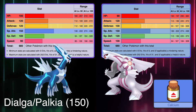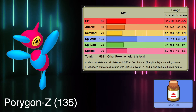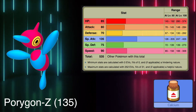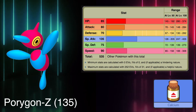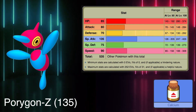Moving on to strictly non-legendaries, the highest Special Attack stat is the 135 from Porygon-Z. The Virtual Pokémon didn't improve much on its pre-evolution Porygon2, but it indirectly made it better because Porygon2 can now use the Eviolite to boost its already solid defenses. On the other hand, Porygon-Z is less bulky, meaning people won't use it even if it has 30 more attack points.